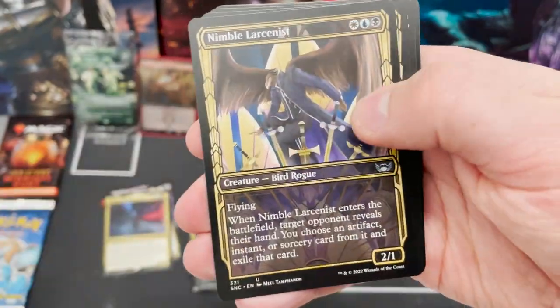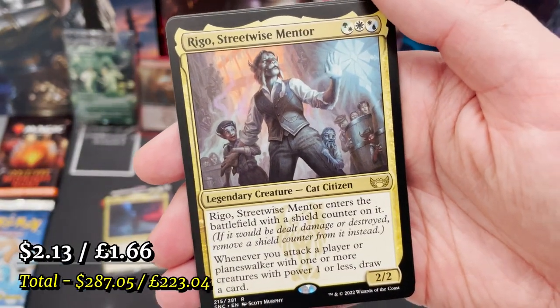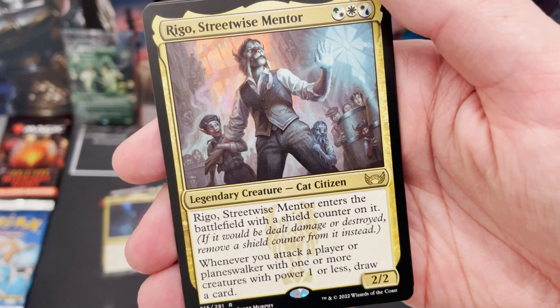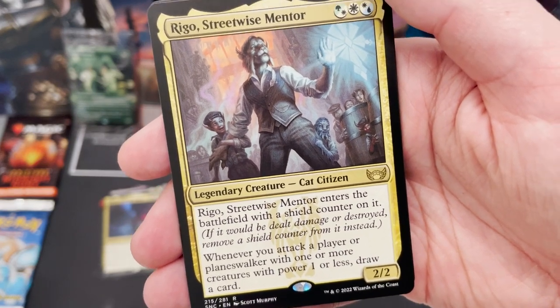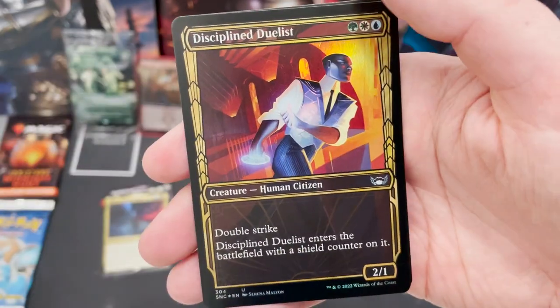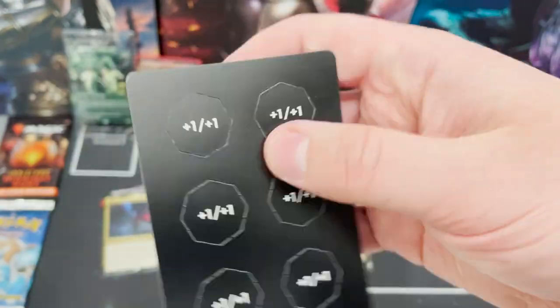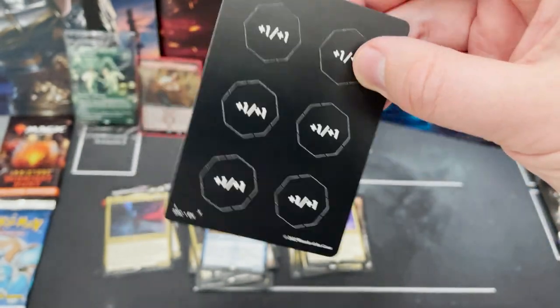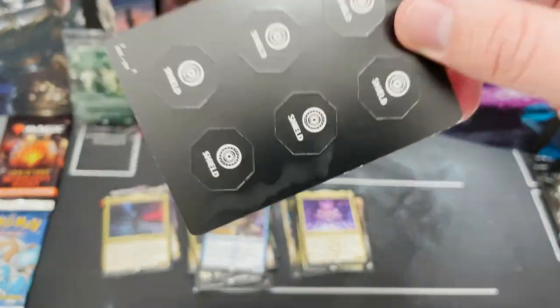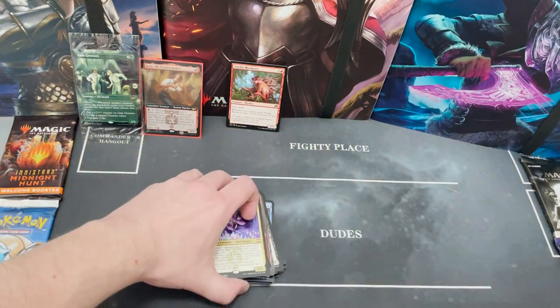We've got the foil gold-etched signature print for the art cards. I like the art cards — never have any use for them, but I appreciate them. To finish off we've got Rego, Streetwise Mentor — a cat citizen that enters with a shield counter, with some tasty card draw. So many commander options in this set. Disciplined Duelist foil. And more shield tokens to finish.